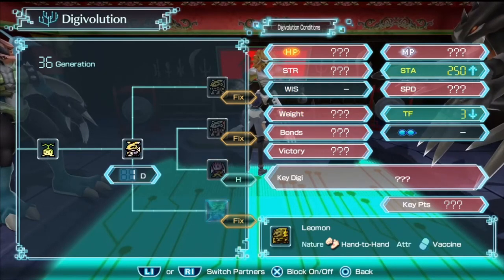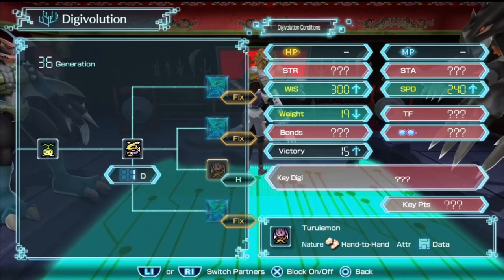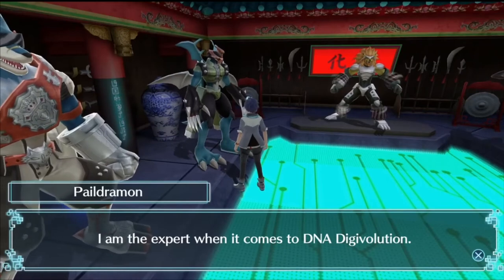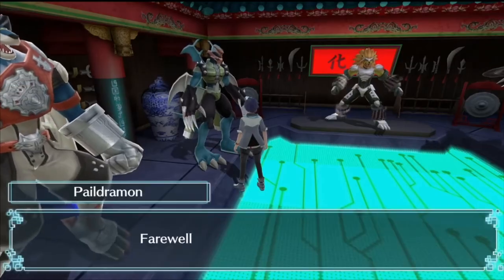If you block all those off and follow this strategy, in no time you'll be able to get 200 evolutions. One more thing — when you get Megas, if you talk to Peldrumon you can DNA Digivolve certain Digimon, which gives you technically another evolution you may not have. So make sure to take advantage of that.